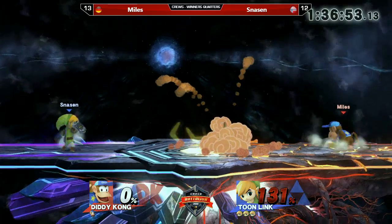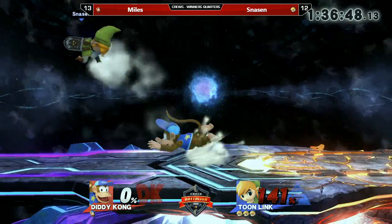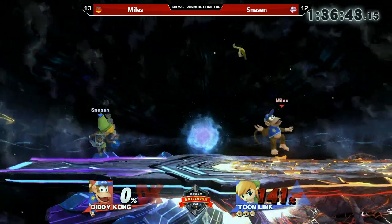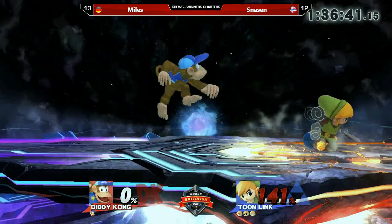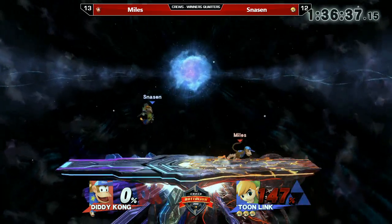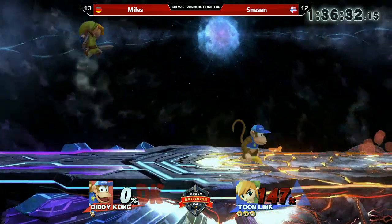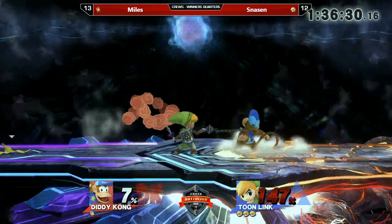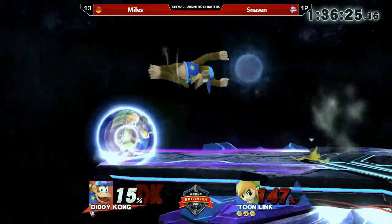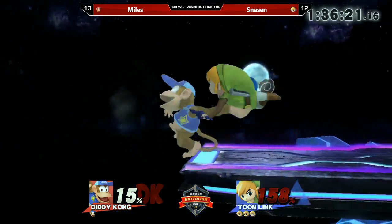As long as Snarsen gets a rough amount of percentage built up, this will be really hard. Technically it's not the worst case scenario if Snarsen loses a stock but takes one of Miles'. Because of Toon Link's high percentage, I don't think all of Diddy Kong's conversions work at this point — like his down throw, up throw, up air will probably not connect at all. That's way out of range, but we're going for action.